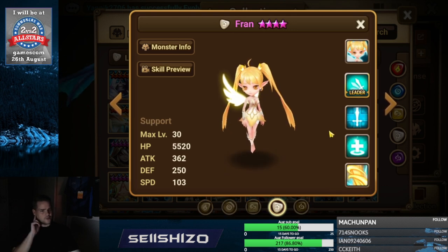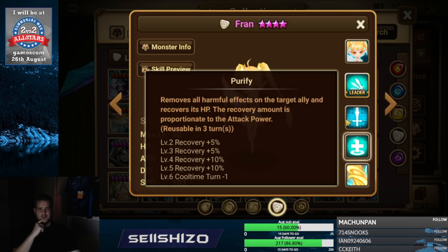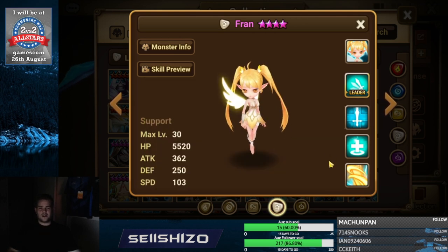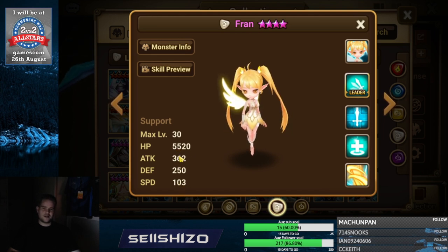Brand — probably recovery S3, but attack increasing effect is also pretty useful because her S2 and S3 both scale with attack power. Left side artifact: damage reduces, but you could also go attack increasing effect, speed increasing effect, or additional damage by speed, attack, and HP in that order — just add a little bit of damage to her.